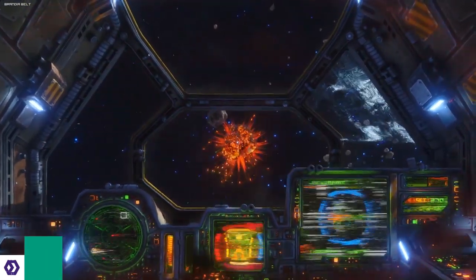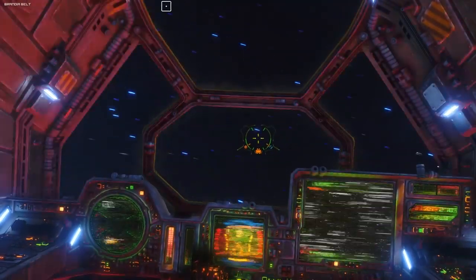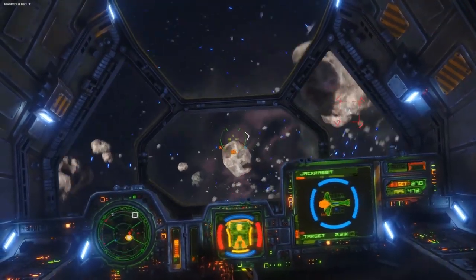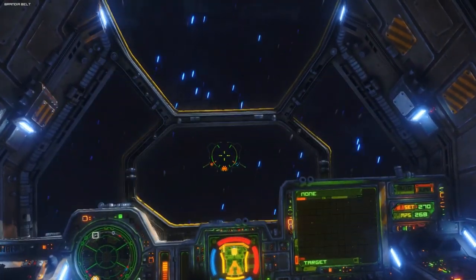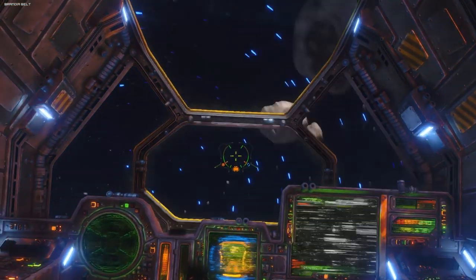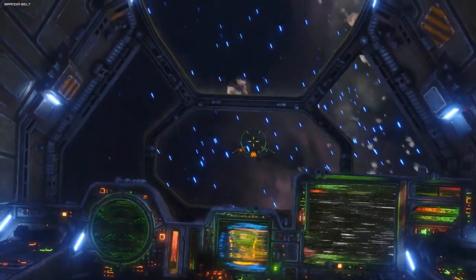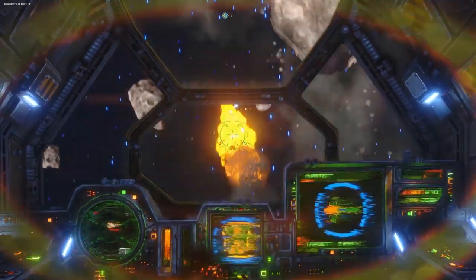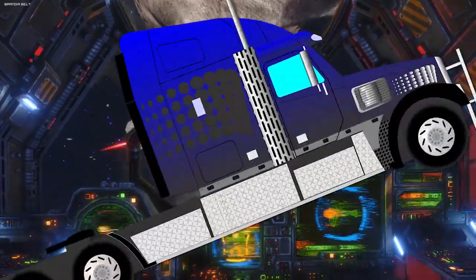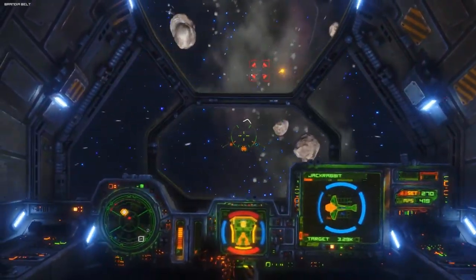Combat in Rebel Galaxy Outlaw can, if you so choose, lean a lot more heavily on the arcade-y side of the spectrum. You have a target autotracker that locks you in pursuit of enemy ships, which boils combat down to brilliant cat-and-mouse encounters. It's entirely optional, so you can opt to spin wildly in space trying to track radar blips, but it's designed to give you immediate dogfights on tap — which is basically like having an Ice Road Truckers film editor snip out the boring scenes.